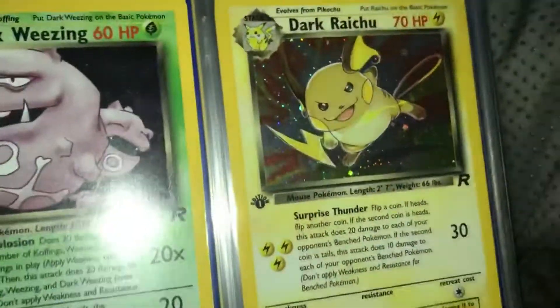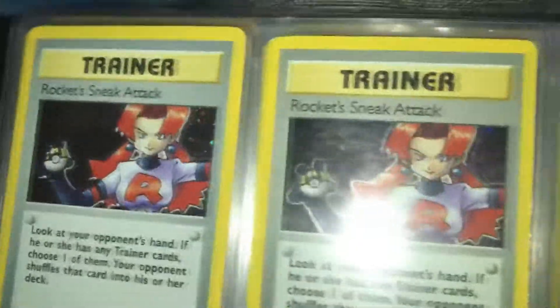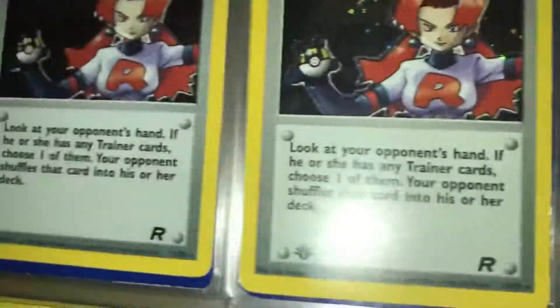Dark Raichu First Edition — my goodness. Rocket's Sneak Attack — I want the First Edition, there it is. Which one is it? It's this one, okay.